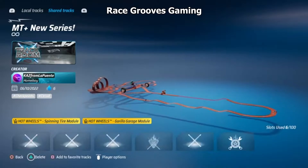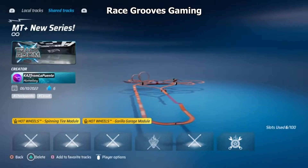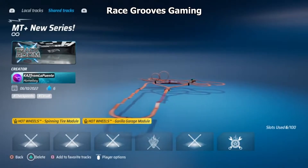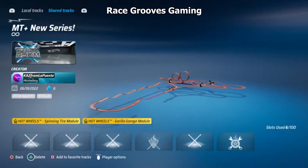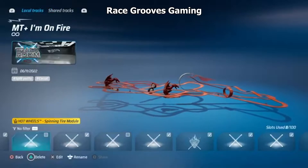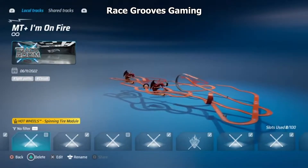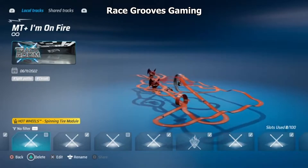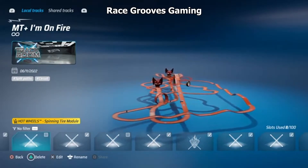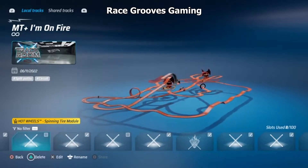One of my online friends, Jeremy — not my son Jeremy — he said that little part looked like Excitebike, you know, the old Nintendo game where you jump over the hills. So it's got the little bumpy hills, and I did use that for this new one. You can say there's little bumps in the road, and that's what that's for. It's intended for your monster trucks — MT Plus monster trucks advantage. And there's your little bumpy hills.